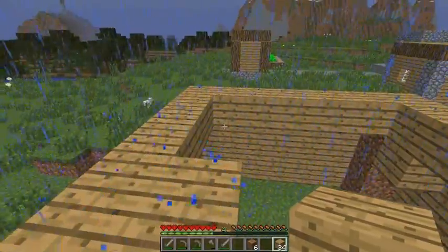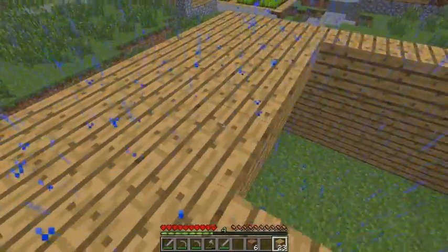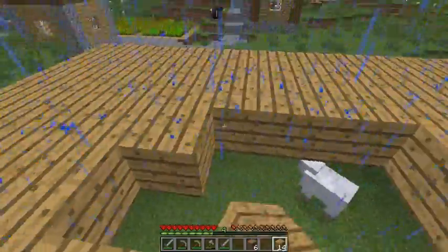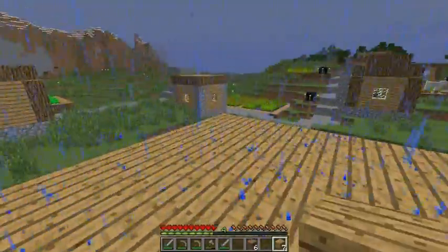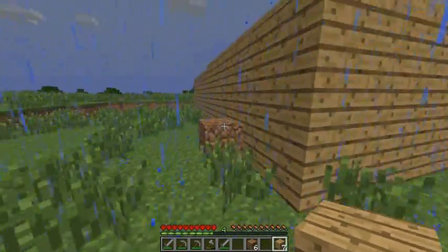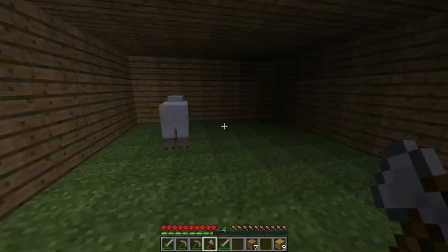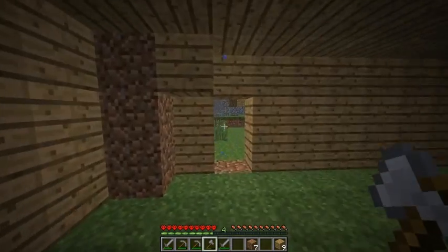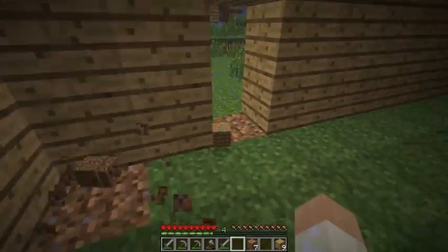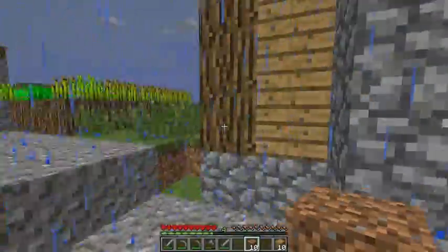Hopefully we don't run out of wood — that wouldn't be good. We probably are. Working in the rain. We have enough — it's pretty good. There's an enderman. I'll probably have to build like a little hallway so that the villagers will run in there.